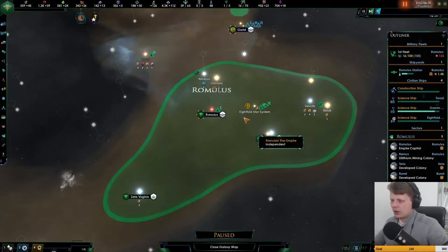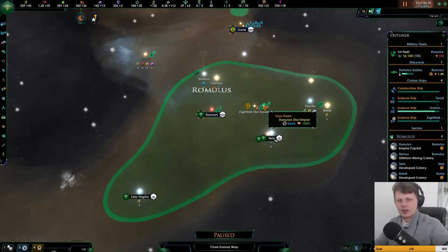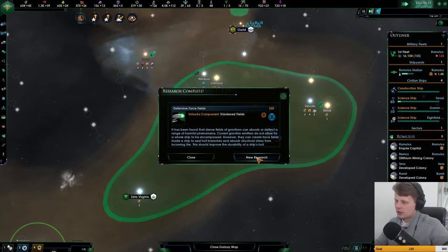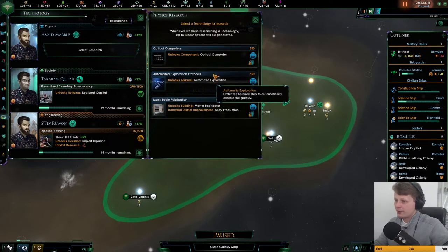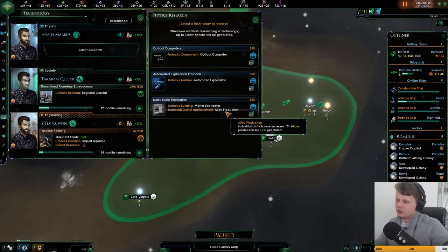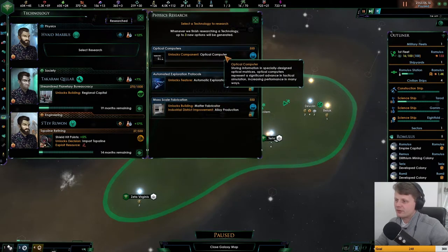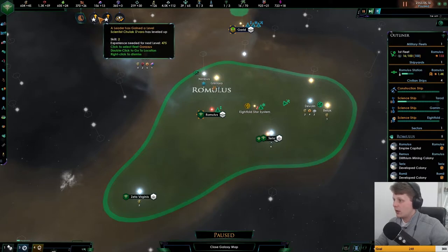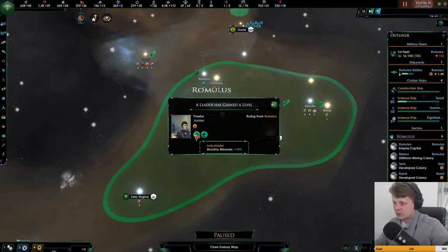We don't know what's going to happen with this, so we might be facing a very, very strong enemy over there. Hardening fields are done. Automatic exploration is definitely one of my all time favorite things to have, so we'll just get it right away. We got our scientist leveling up, and our president is leveling up as well — monthly minerals and science ship building cost, anomaly research.